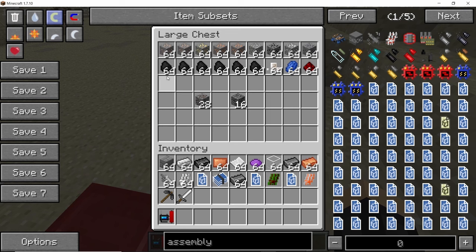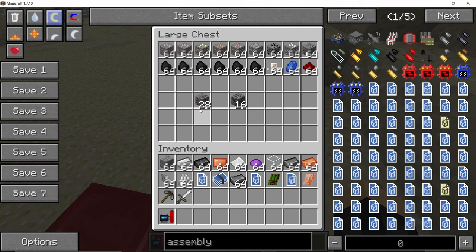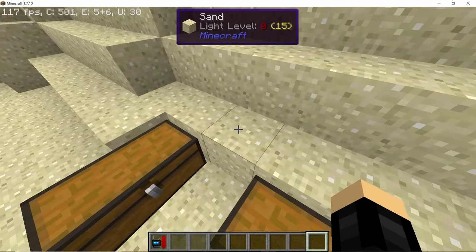Now let's take a look at all the different ores you will need in the early game. Mainly you are going to need iron ore, gold ore, copper, titanium, aluminum, tungsten, and lead. Get your hands on as much coal as you can, and also get some fluorite, lapis, and redstone. You will also find radioactive ores like thorium and uranium, but we don't have much use for them in the early game.